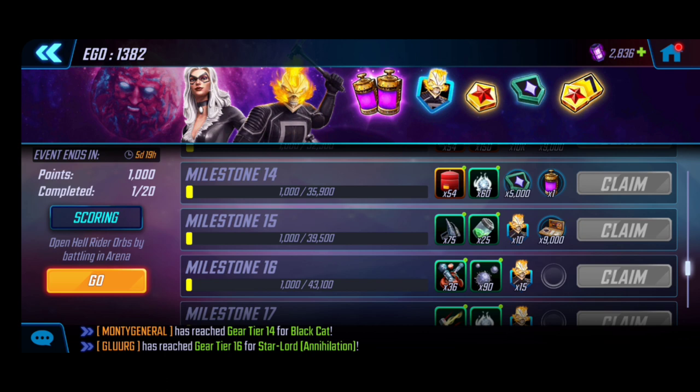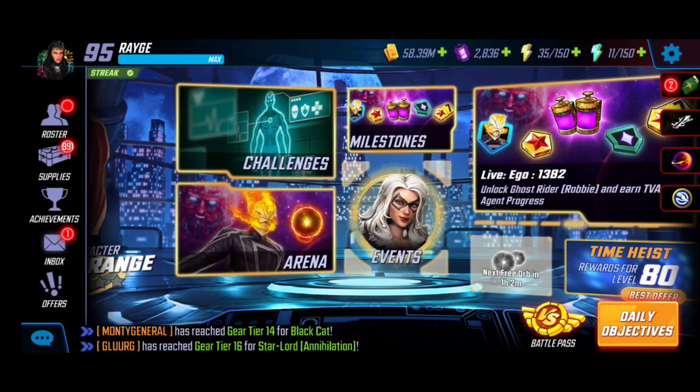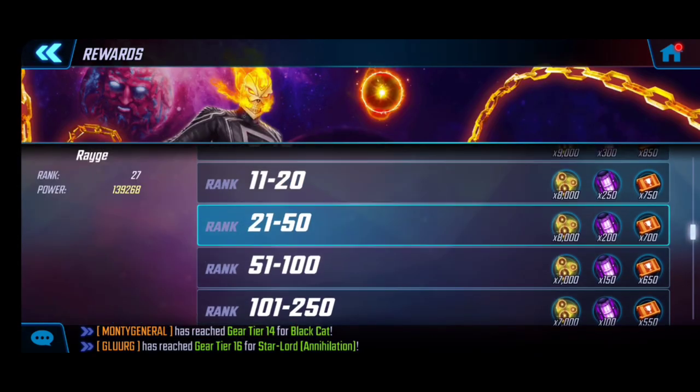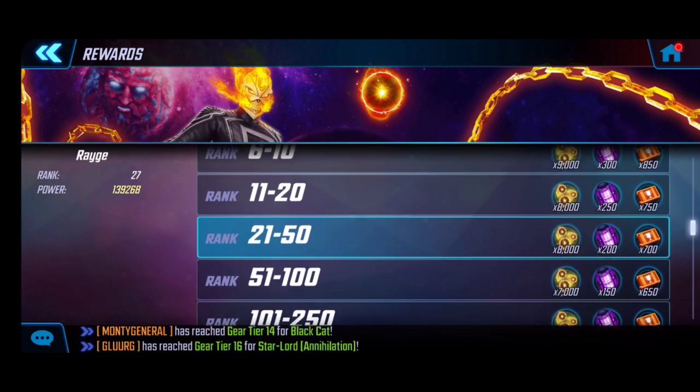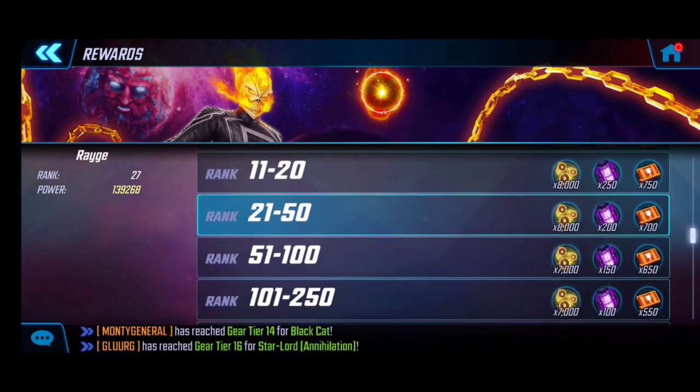These points are all one-to-one, and the bulk is coming from how you're doing in your arena. Head over to the arena and hit Rewards — they've modified this reward payout and added Hell Rider orb fragments as part of the reward. For example, right now I'm going to get a reward payout giving me 8,000 raw points. If this happens for the next six days, that's 48,000 points straight to my milestone — done.